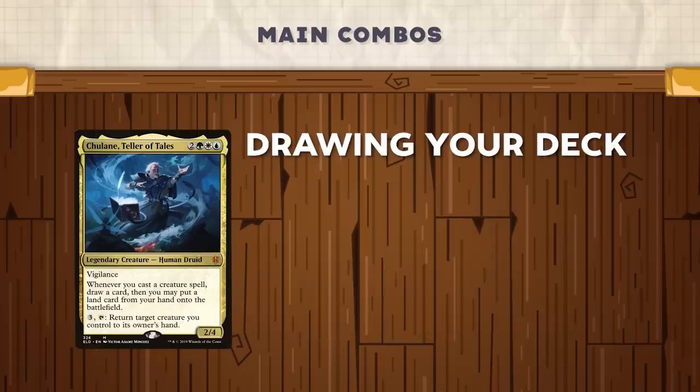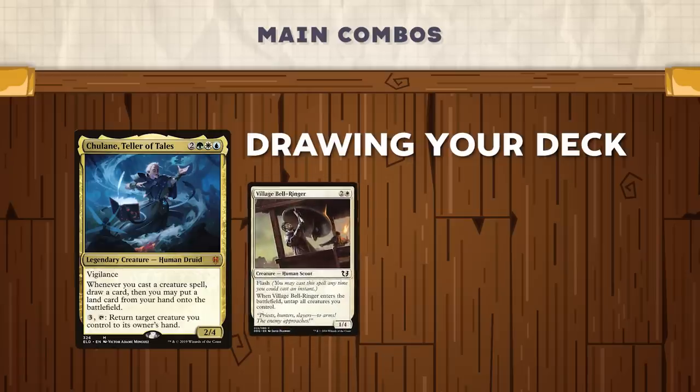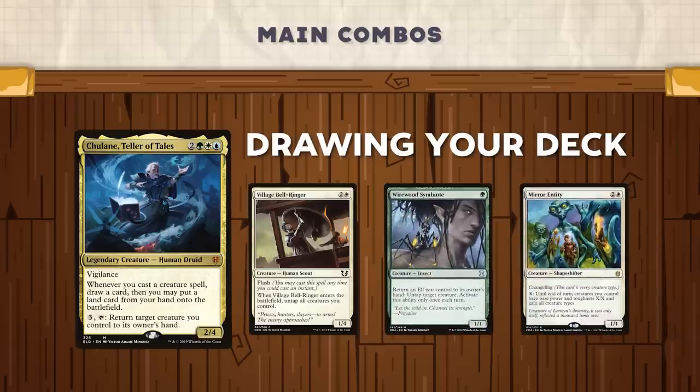The final method we're going to talk about boils down to utilizing creatures that untap other creatures. Something like Village Bellringer enters the battlefield, untaps your mana dorks, and then you can use Chulane's ability to bounce Village Bellringer to your hand, use your mana dork mana to recast it, and if you can generate enough mana with your mana dorks you can cast Village Bellringer as many times as you want. This also works with Wirewood Symbiote and Mirror Entity, as well as a mana dork that produces at least two mana when tapped. You can use Mirror Entity to turn Wirewood Symbiote into an elf, use Wirewood Symbiote's ability to bounce itself since it's now an elf to untap your mana dork, then re-tap your mana dork to generate enough mana to recast Wirewood and again turn it into an elf. Those four methods are what you're going to want to build around while working with Chulane.